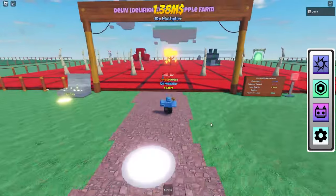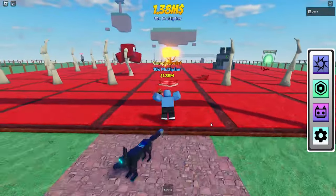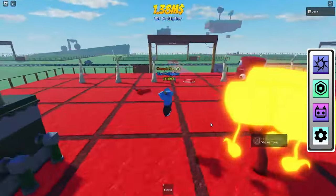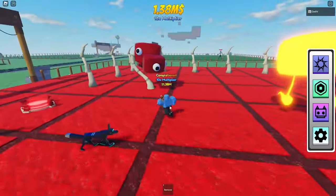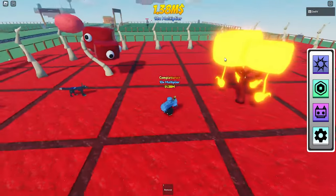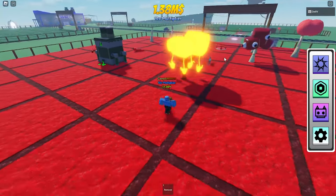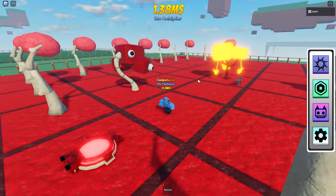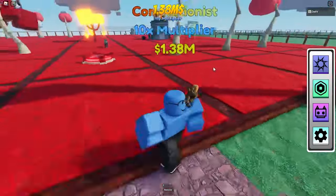Welcome back to another video. Today I'm going to be showing you guys how to get all the new trees inside of Ethical Tree Farm Simulator. As you can see, I have the eyeball tree — these trees are actually burning trees. This tree is the lizard tree, and there's one more tree called the poogle tree, and I'll show you guys how to get that one in a bit.